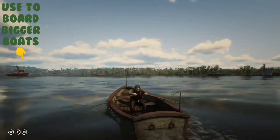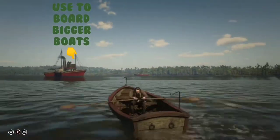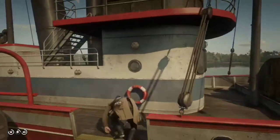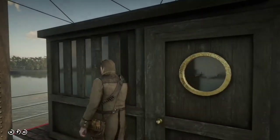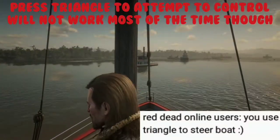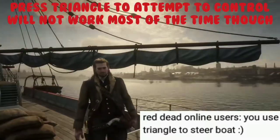The nice thing about a rowboat is that we can use it to board a steamboat, such as the one we're going to board right here. One thing to keep in mind is most of these boats cannot be controlled. The one way we can find out is to go to the top and try to press the triangle button — if that works, we take control of it; if it doesn't, we can't. In this case, we can't take control of it.